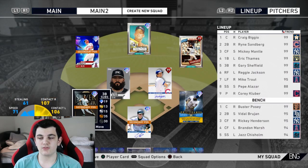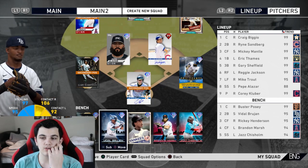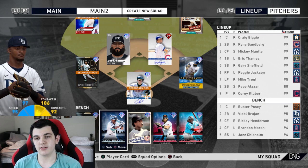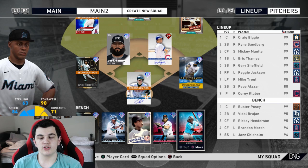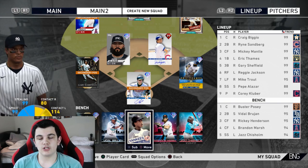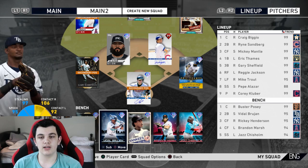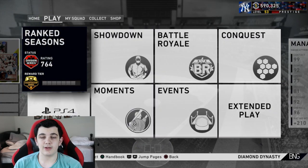Nothing has changed with my team except I got Vidal Brujan and put him on my bench. Brandon Marsh and Jazz Chisholm are my pinch hitters versus righties. Buster Posey and Rickey Henderson are my pinch hitters versus lefties, and Vidal Brujan is my speed guy — my pinch runner.